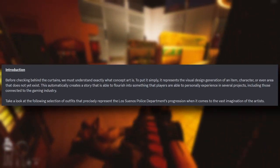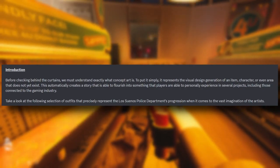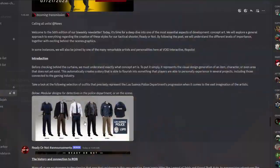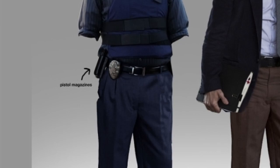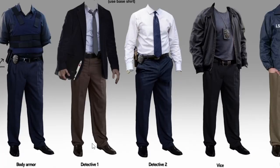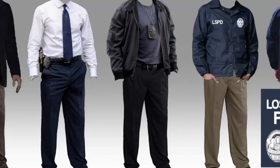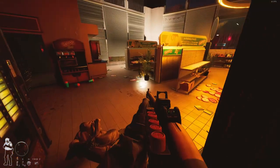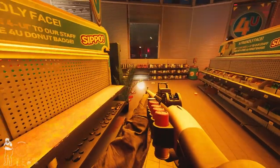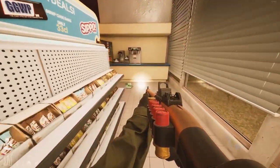Take a look at the following selection of outfits that precisely present the Los Suenas Police Department's progression. We have body armor, a pistol magazine on the belt, a detective uniform, and a detective two uniform — the detective has a sidearm that looks like a modern 1911. On the right is the vice uniform and the investigator uniform, front and back. It's cool that not everybody's wearing the same uniform — there's going to be different types of people in the police station.